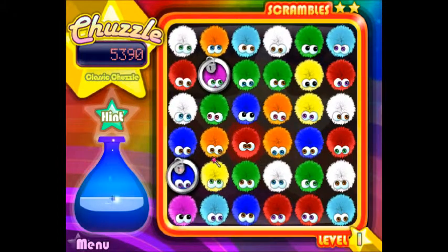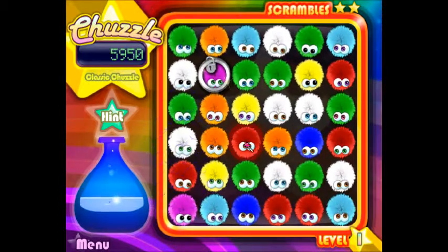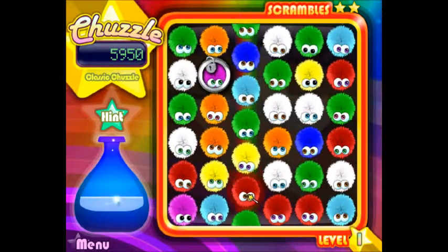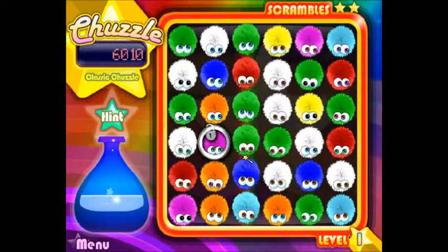Now, remember when we got those 5 and 3 at the start? Well, if we're getting 5, we get a bonus. We get this little red guy. See how he's glowing? He's emanating a red light. We can use him to our advantage — explode everything! Well, maybe not everything, but everything around him. It's not bad.